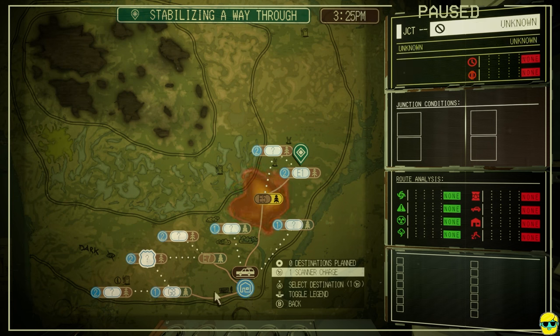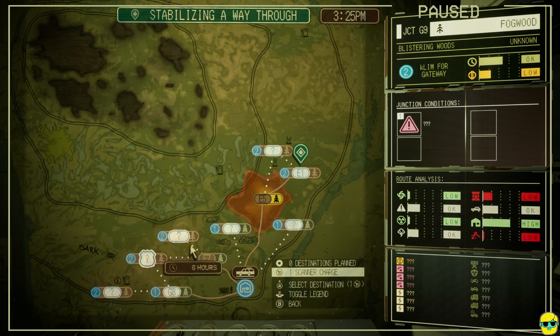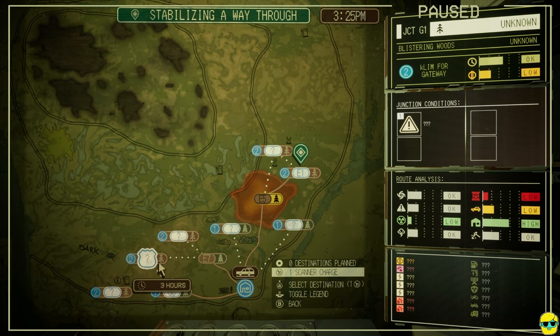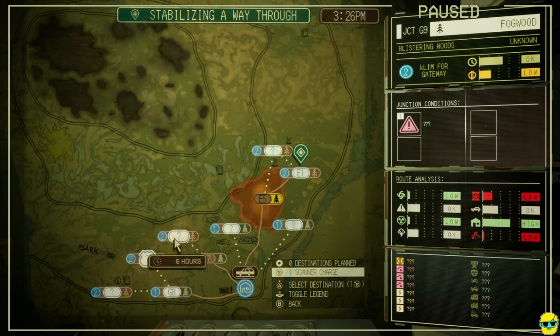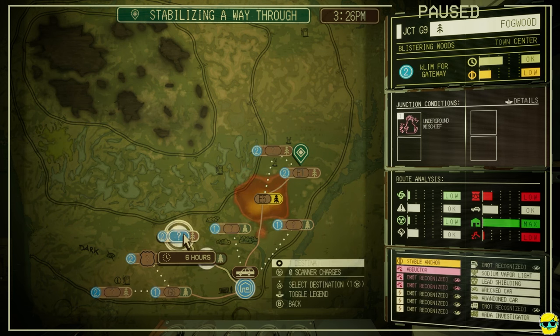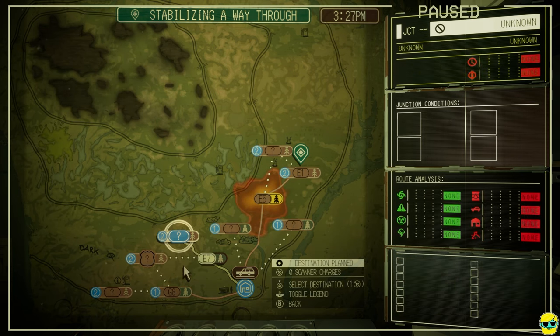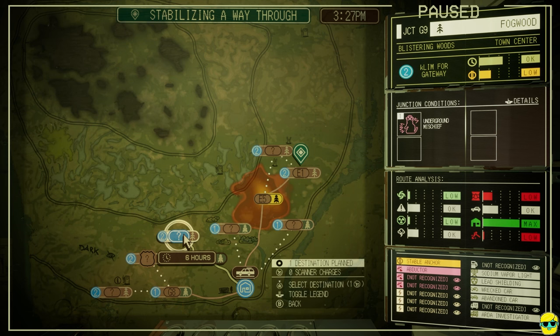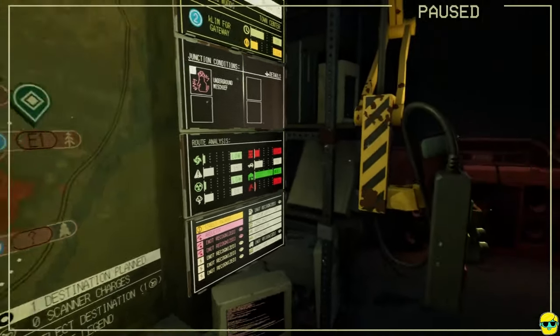All right. So I've already been here, but I haven't been here. Junction conditions — scary, or maybe we don't know is what they're saying. This one also says we don't know, we don't have any info. I don't know what the number in the circle means — how many stops you have to go through to get there? K-Lim for gateway. Let's check this one. It says underground mischief. That looks terrifying. There's a lot of houses, which is good. Low radiation — I like that. Stable anchor. There's an abductor. Can I get info? I don't know what underground mischief means. Looks like little gophers, like in Caddyshack or something.